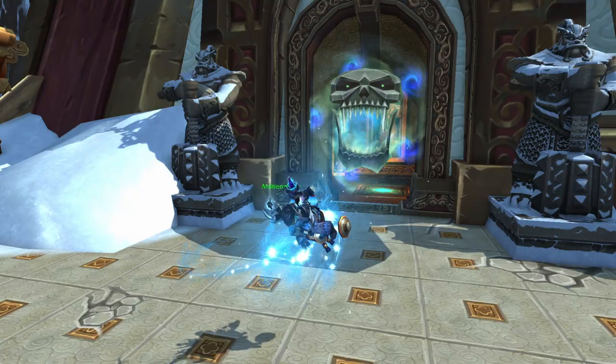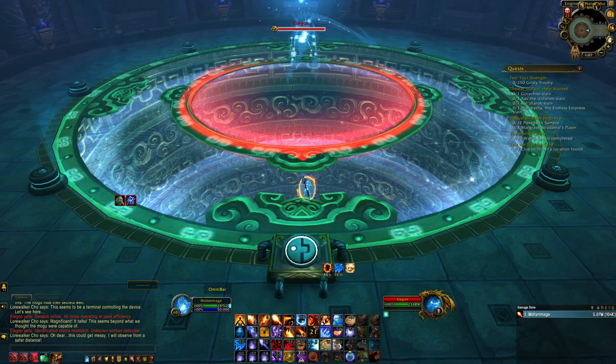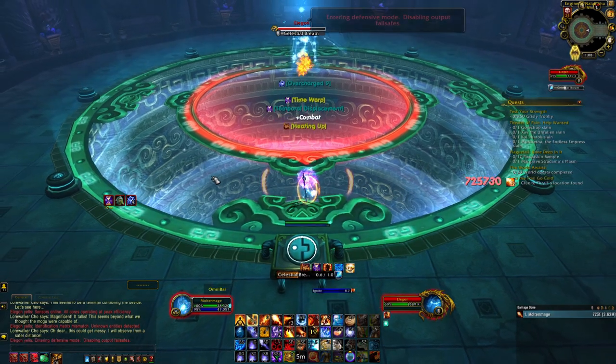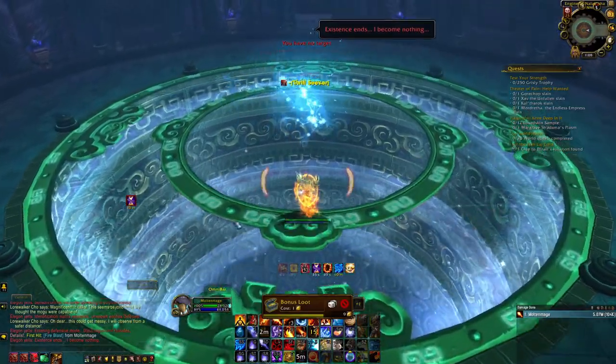Next is the Astral Cloud Serpent. To get this mount, you need to head to the Mogu'shan Vaults located here in Kun-Lai Summit. Once inside, go in and kill the boss Elegon on either Heroic or Normal difficulty. He will have about a 1% chance to drop the mount.